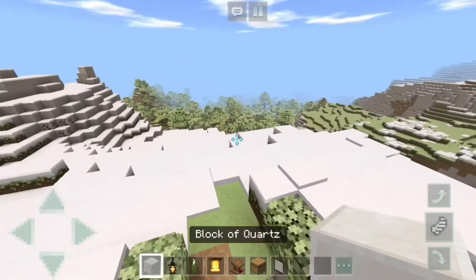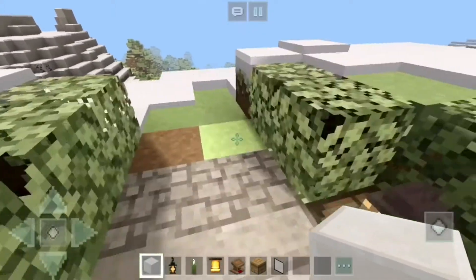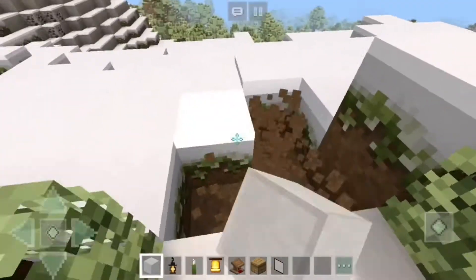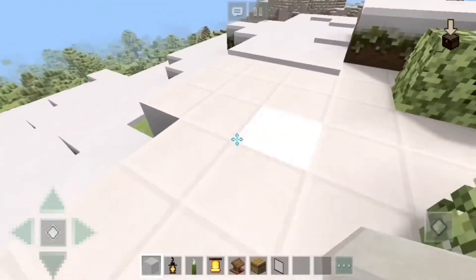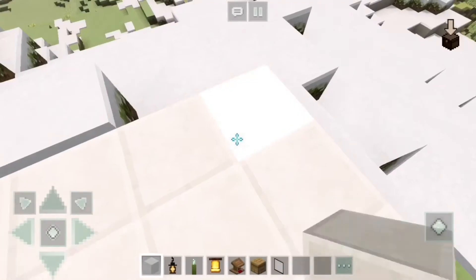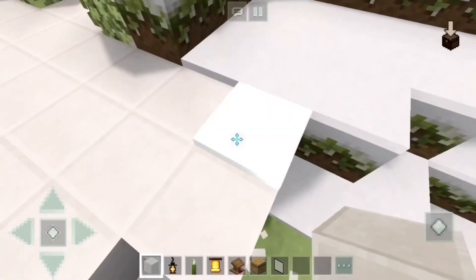So here we are! I chose a snowy hilltop right here because I just liked how it looked and I feel like it gives a really nice winter spa type of thing — that's what I was going for. Let's just make the floor. I love the way quartz looks; in this texture pack it kind of looks like a nice bathroom tile. Yeah, it looks like a bathroom tile in regular Minecraft texture packs too.